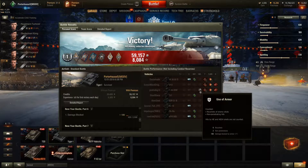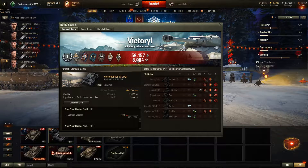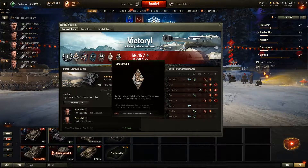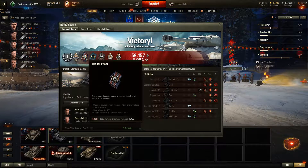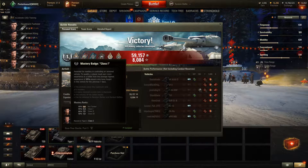He actually bounced a couple rounds off me, which I thought was amazing. I did just under 1,845 points of damage, got 59,157 credits, and 8,084 experience points which bumped a couple of my crew up to their next skill. I got my Bruiser, Hand of God for receiving damage from at least four different vehicles, Duelist for destroying two tanks that had damaged mine, Fighter, Fire for Effect, Demolition Expert for ammo racking the T-34-85, and my Mastery Badge First Class.